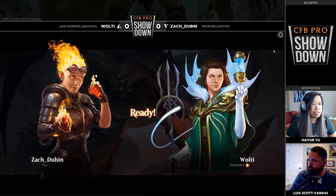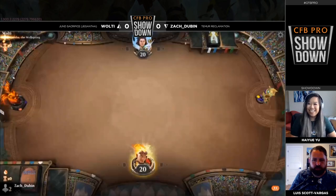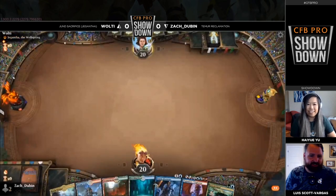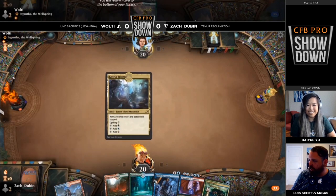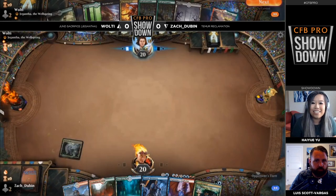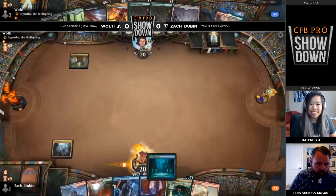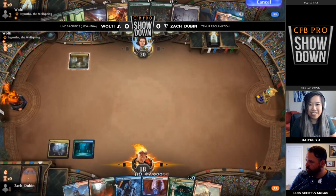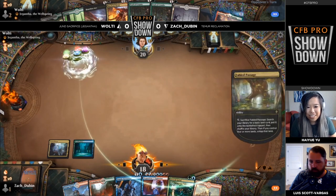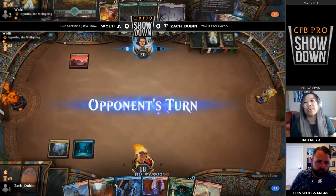Looking at his list — he had those in the sideboard. You have to make room for all the Frantic Inventories, so the Ambushers got pushed out because you've got to play four of course. We'll see how many cards we get to draw off these Frantic Inventories. I'm definitely rooting for the fourth one going on the stack, but we'll see whether that happens in game two of this semi-final.